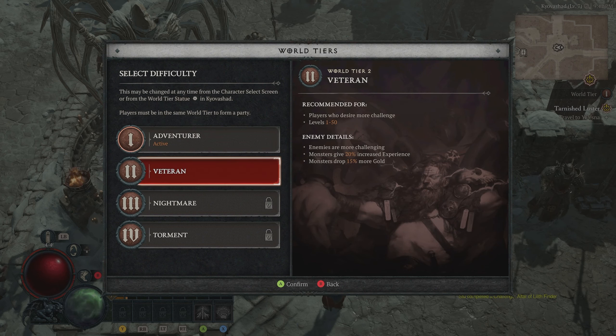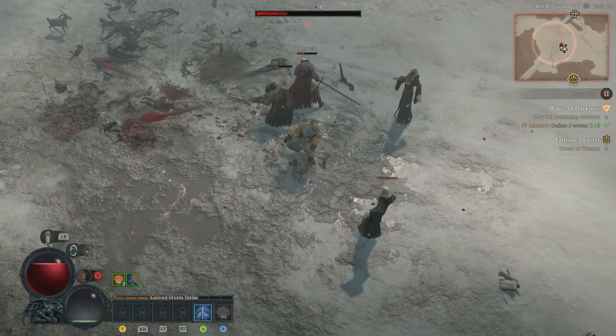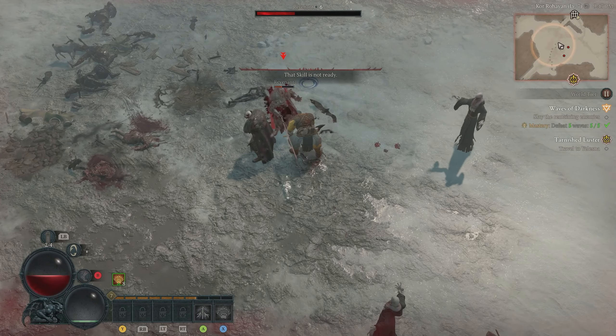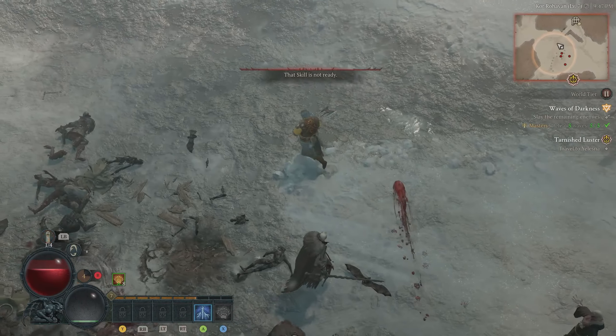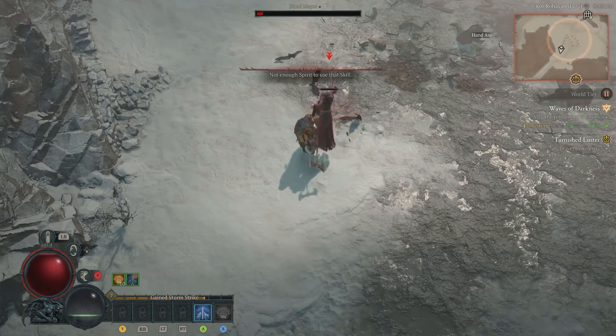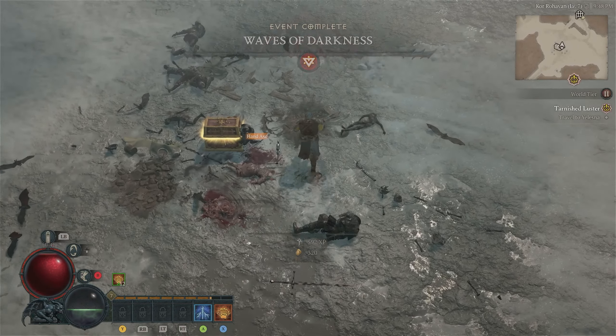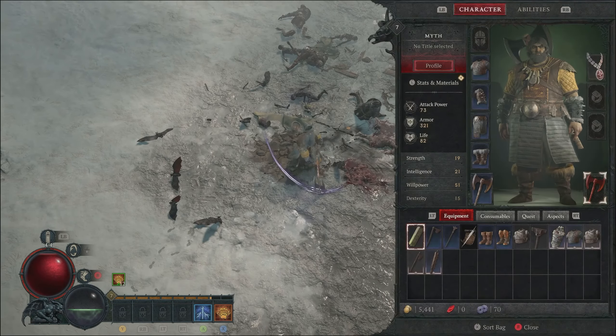I think I'm gonna increase the difficulty to world tier two — if we die, we die, but let's give it a go. Just replacing these Determined Treads — magic boots, 102 item power, plus one armor, plus eight willpower. Oh that was scary, oh my god — we're treading on thin ice here. Use that last potion, Pulverize this dude — oh my god, that was actually kind of scary.